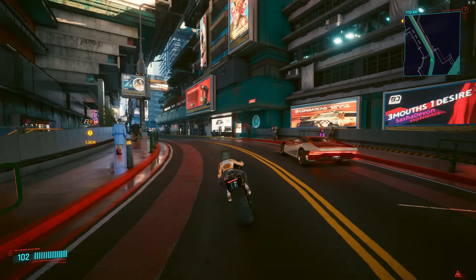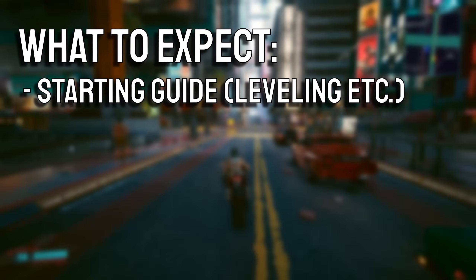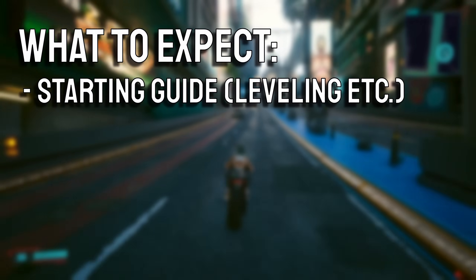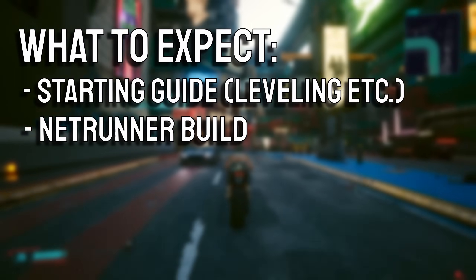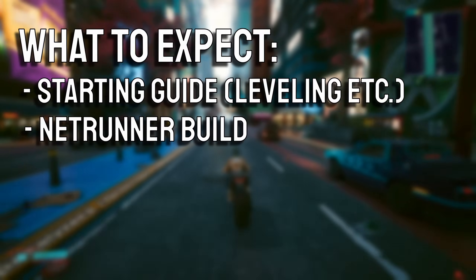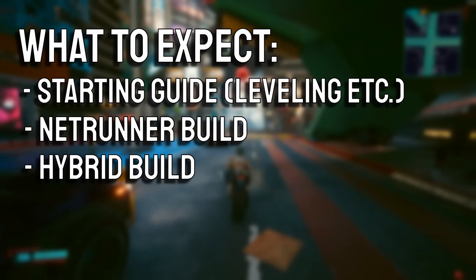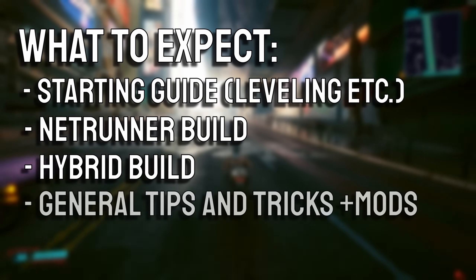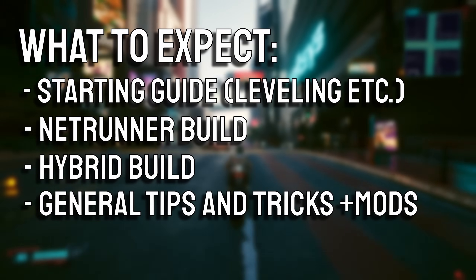I divided this video into chapters so you can jump to whatever part you want. First we'll talk about how to start and level this build with some tips and tricks. Then we'll get into the netrunning build covering cyberware, quick hacks, perks, and all that. After that I'll talk about the hybrid build and the differences, and at the very end I'll cover some general tips and tricks and additional info you might find useful.